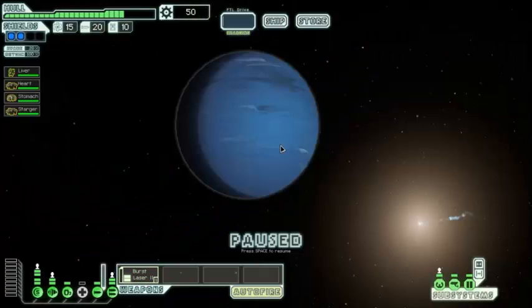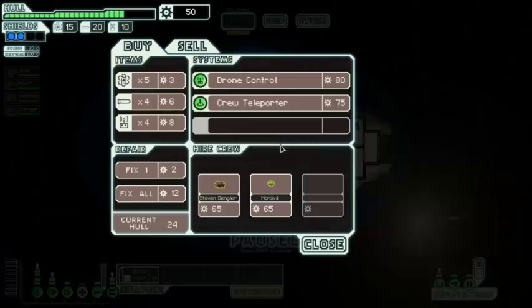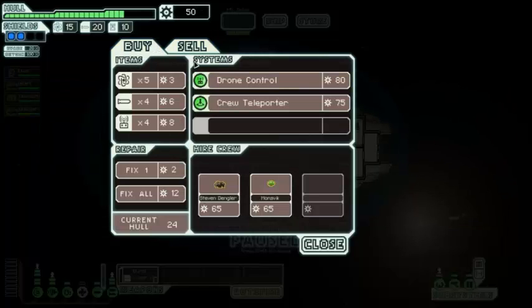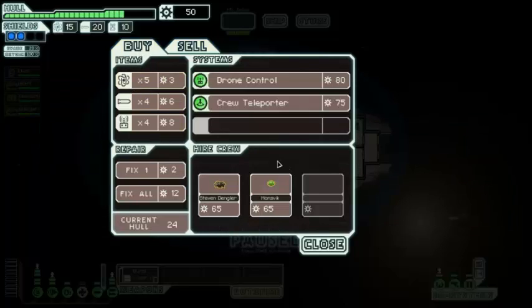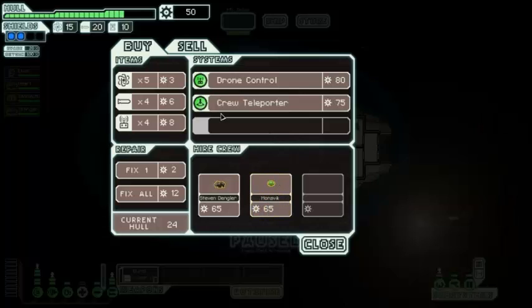With the local rock settlements so unwilling to trade with other lifeforms, an opportunistic mantis crew has set up a shop to catch any passing trade. Do we trust the mantis? No weapons unfortunately — and still nothing to sell. A Zoltan crew member would be cool, but if I was really serious about going for that achievement I'd probably try to pick up a Zoltan. The only thing I could sell is my burst laser — that's obviously not going to happen.